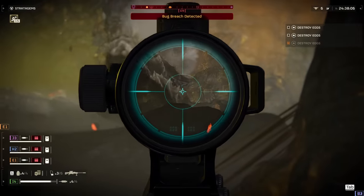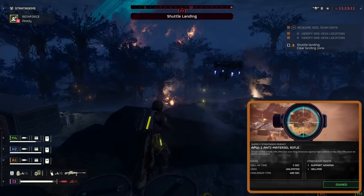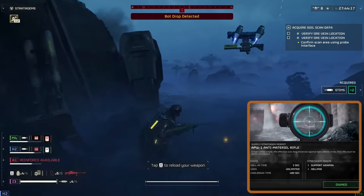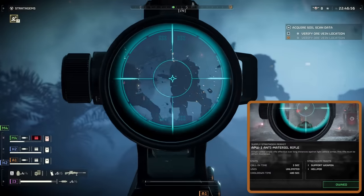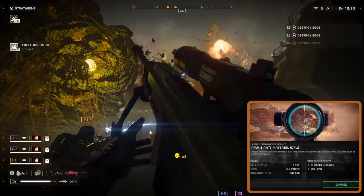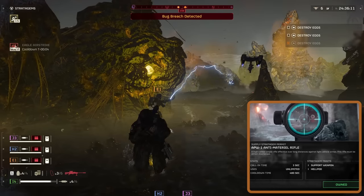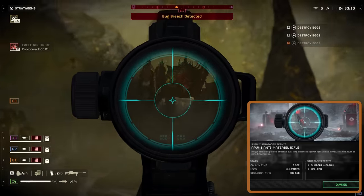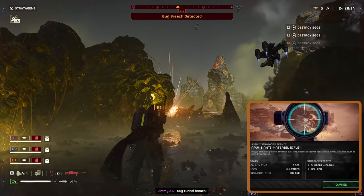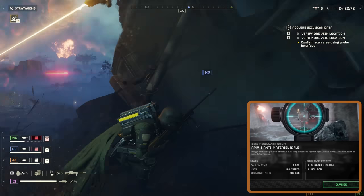Today we're diving into one of the coolest weapons in the game — the anti-material rifle. Personally, I think it's a game-changer. This beast is what you pull out when the usual guns just aren't cutting it, especially for those tougher-than-average enemies. Hang back and use this rifle to pick off major threats from a distance before you and your team move in to clean up, like taking out those annoying fabricators or bug dens. Heads up for those new to the anti-material rifle: it doesn't give you a hip-fire crosshair in third-person view, so you'll need to switch to first-person aim to use the scope effectively. Once you get the hang of it, you'll be taking down the big baddies like a pro.